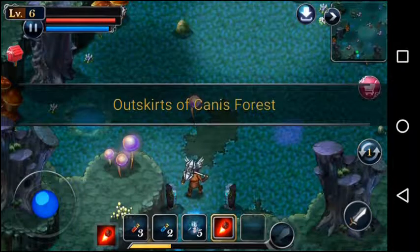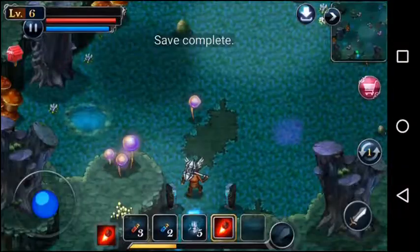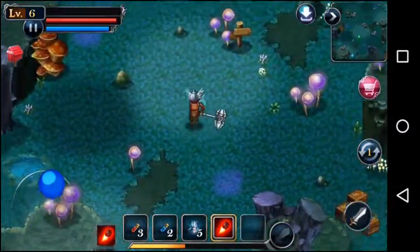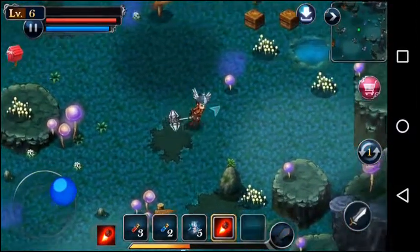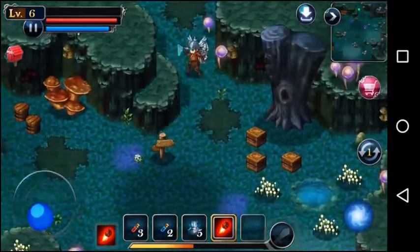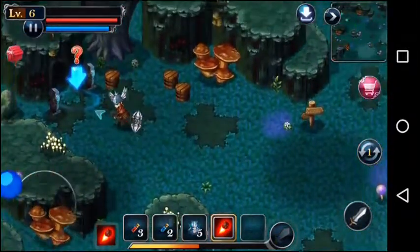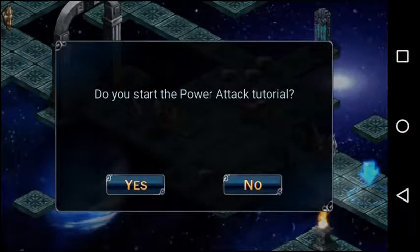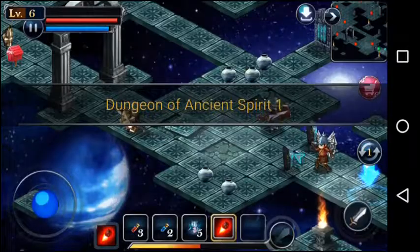We're at the outskirts of the Canis Forest, so I'm gonna save again because the save is really fast, and then we're gonna move deeper into the forest. I'm not really sure where to go actually — I have no idea. Ah, this must be it. Power attack — we're about to figure that out.